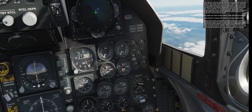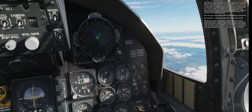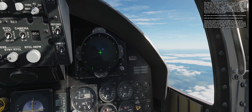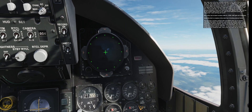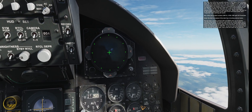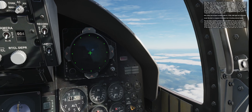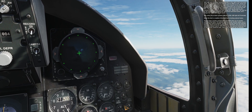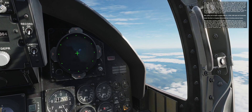The bingo fuel indicator is set at 3,000 pounds by default, which is a reasonable rule of thumb. You can adjust it for your particular flight plan by pressing left control D and left alt D. Typically, you would set this during your startup procedure. When you reach bingo fuel, 'bingo fuel' will light up on the caution lights panel on the right of the instrument panel, and a bingo fuel voice warning will sound. When you're down to about 1,500 pounds, a fuel load light will illuminate.